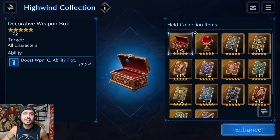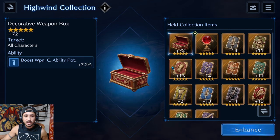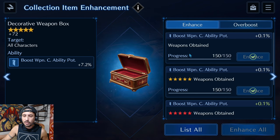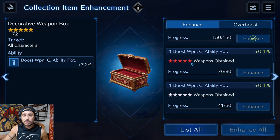The first boss battle I did gave me a decorative weapon box at zero percent stats — just like the power orb. Once you go to enhance it, every enhancement goes up 0.1%. I was able to enhance mine 72 times. Progress is tied to how many weapons you've obtained: I enhanced it up to 150 total weapons.